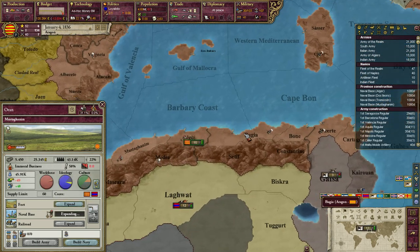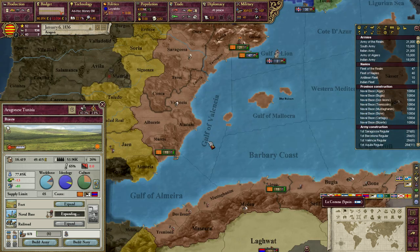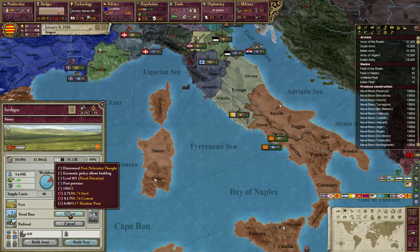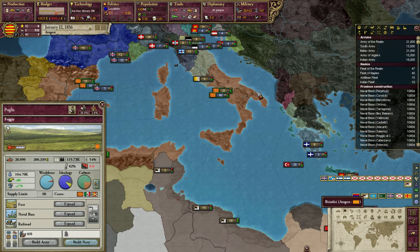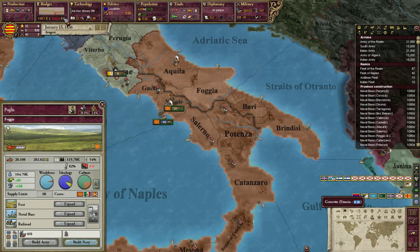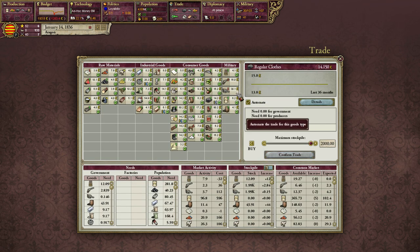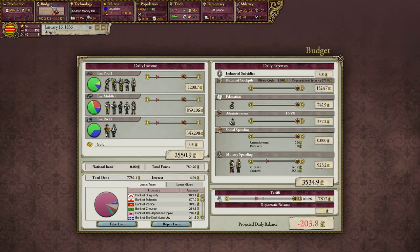Getting up some naval bases to ensure I can colonize later on. I'll probably look at a lot of colonization in Africa. I'm just running out of money here, unfortunately, probably because I just bought all these items for my stockpile. I'm going to reduce my national stockpile once more to avoid having to take too many loans. There's a limit to how much you can borrow early game simply because there aren't a lot of money in the banks.